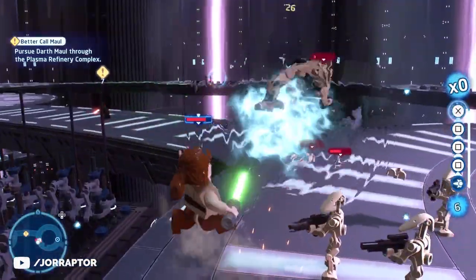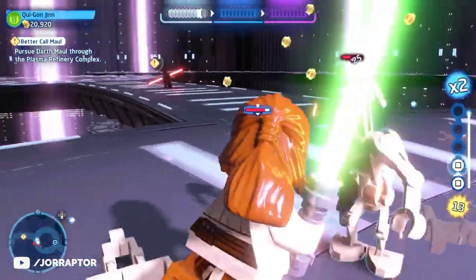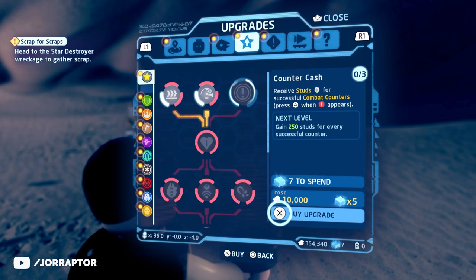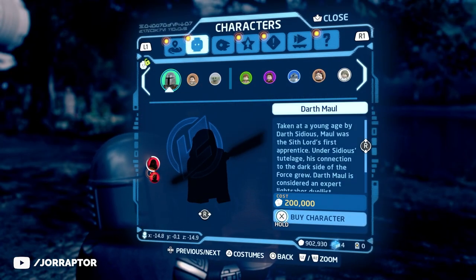The two most important things in the game are your two main currencies: studs and kyber bricks. Both are needed for the many upgrades you can buy, and studs are also used to purchase characters, so you'll want a lot of both.